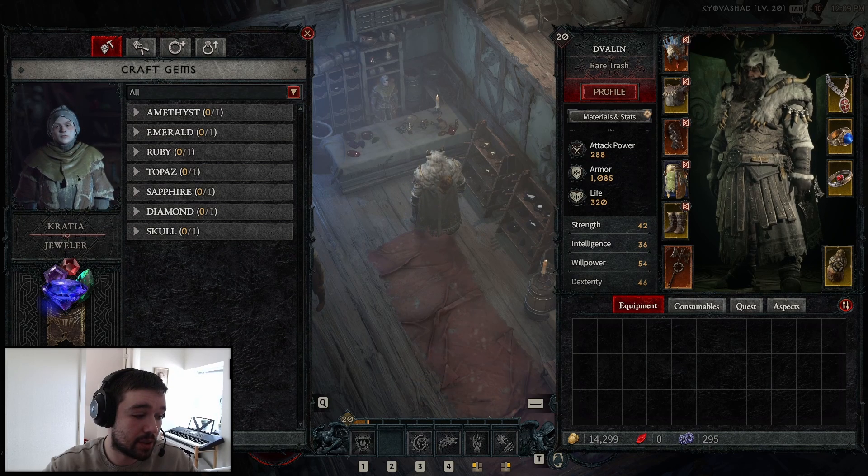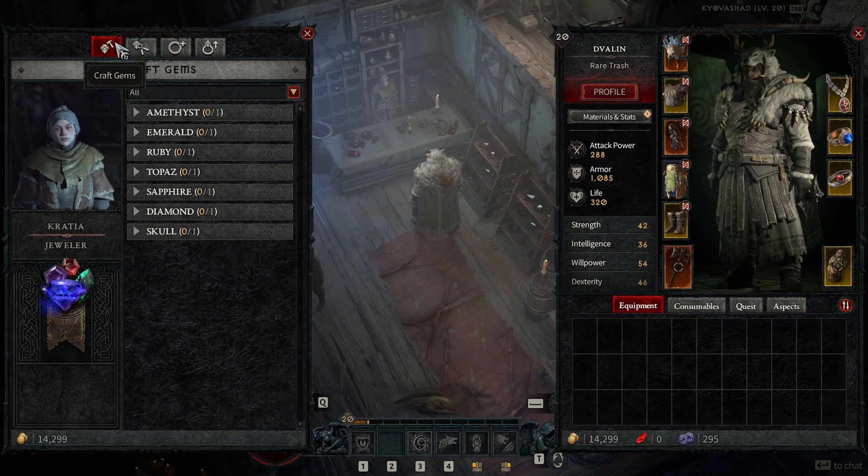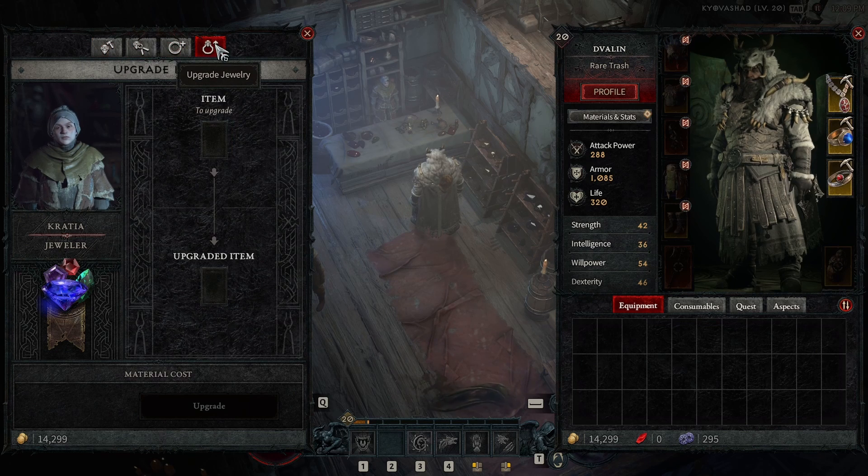I'm going to hide my webcam so you can see the entire thing. So you can see here we have: craft gems, unsocket, add socket, and upgrade jewelry.